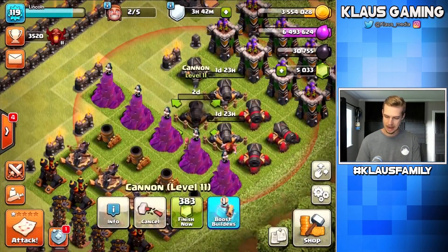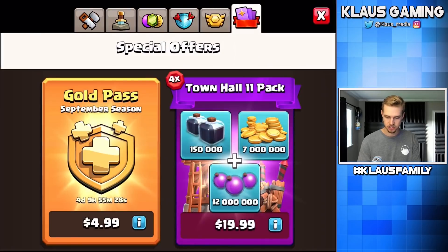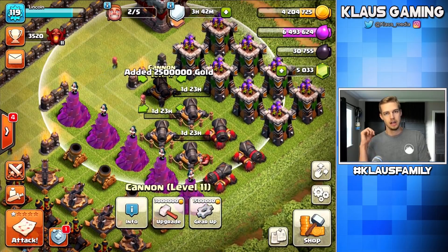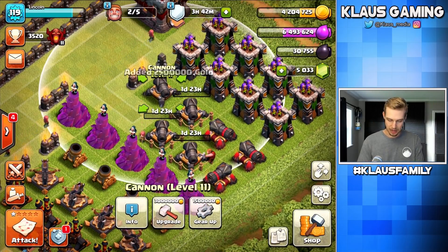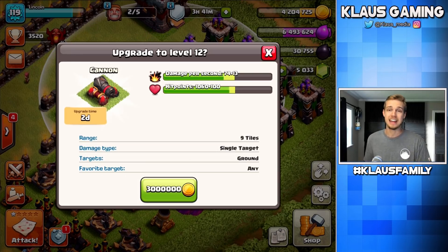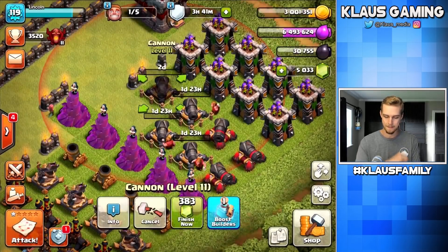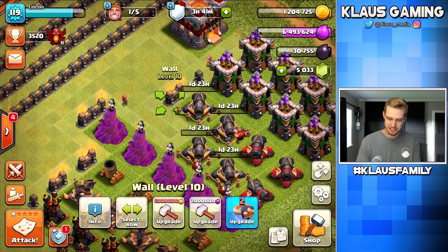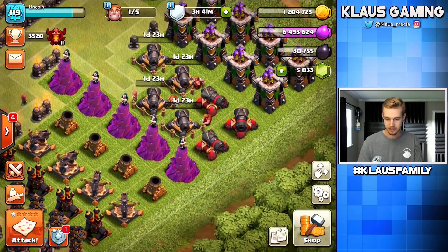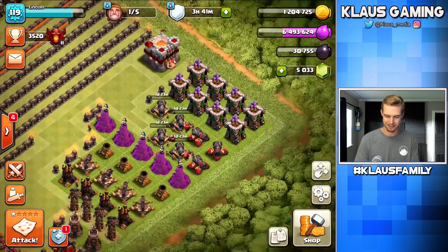That would be awesome! Three million gold — 3, 2, 1 — BAM! And we can afford one more. Let's collect the two and a half million gold out of the clan castle and do one more cannon. Let's finish off the cannons today going to level 12 — 3, 2, 1 — BAM! That's great because then we can move on to whatever's next. And I can move a wall back to where it belongs. Tons of cannon progress today — that's awesome.